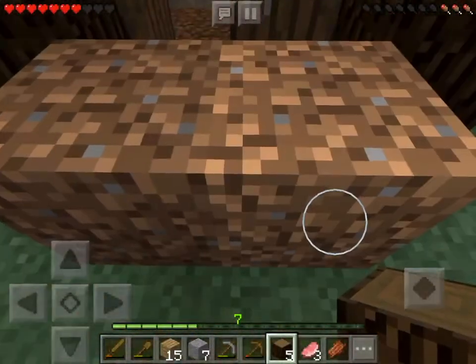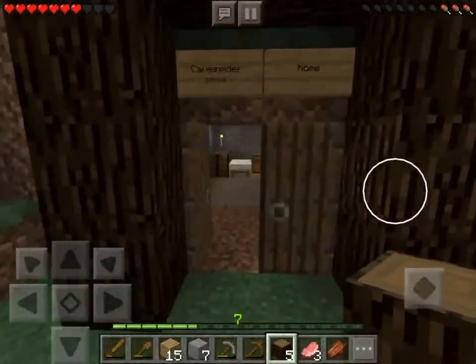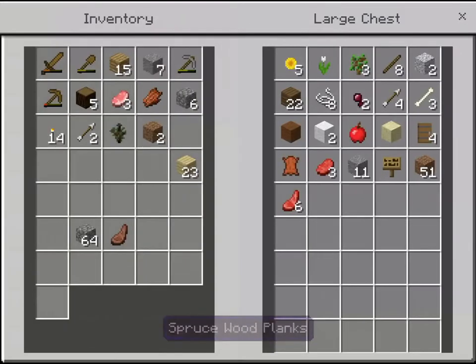That is going to be the entrance way to our house. You can see that looks pretty, pretty, pretty good! I'll get the wooden flesh and put it in here and cook this.